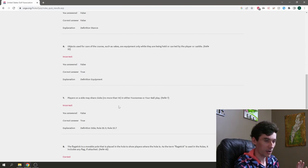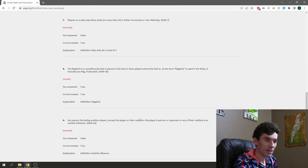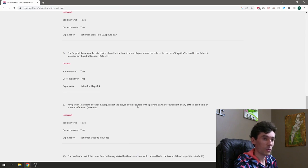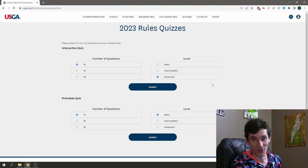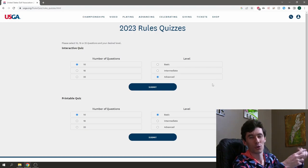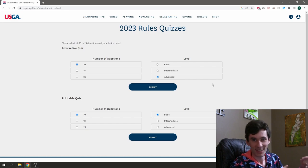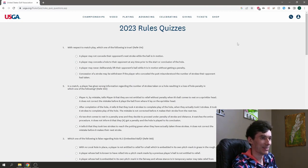The flagstick question we got correct. The outside influence one — that list was the complete list of influences versus outside influences, so that one is true and we got it wrong. The last one about the committee declaring results final we got correct. Five out of ten overall — not great. Let's jump into the advanced quiz. Maybe these will be more obscure, and I know more weird rules than normal rules.